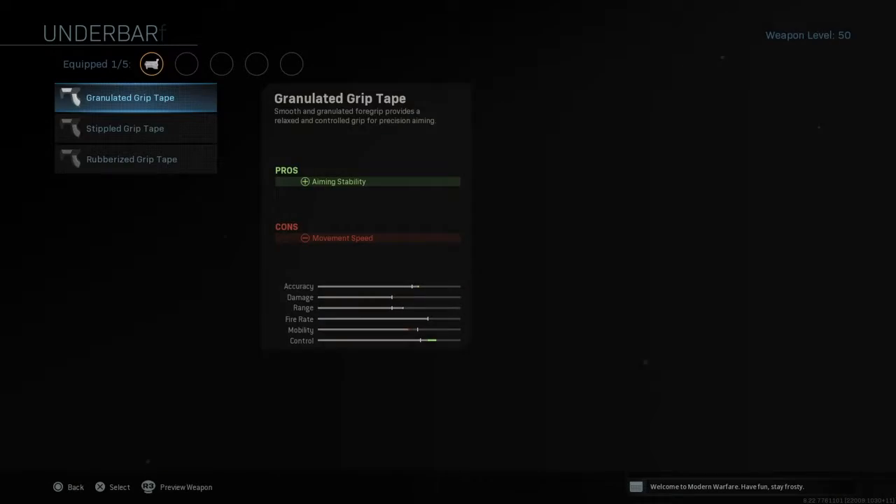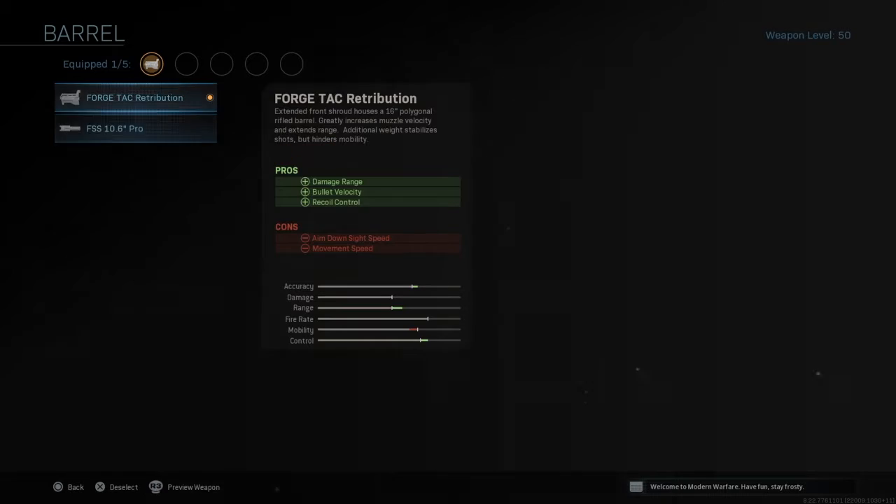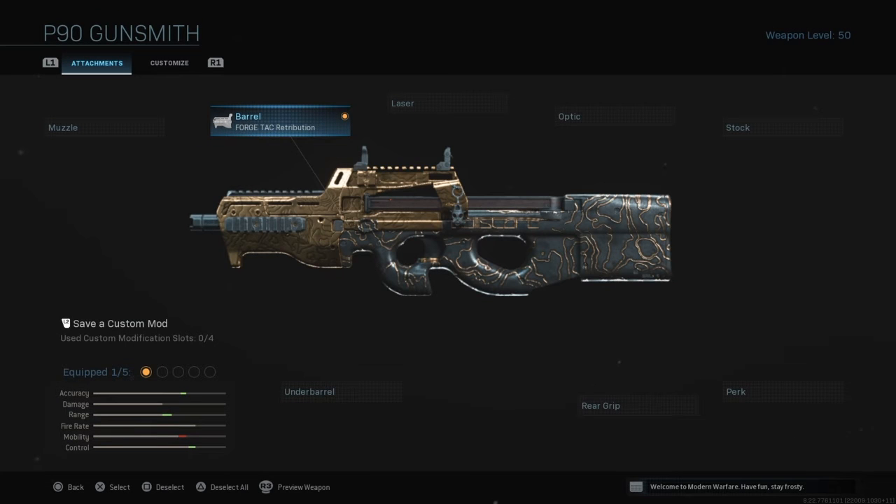Let's do a class review. I like to put this attachment on there just because it controls the recoil and doesn't make the gun go flying upwards.